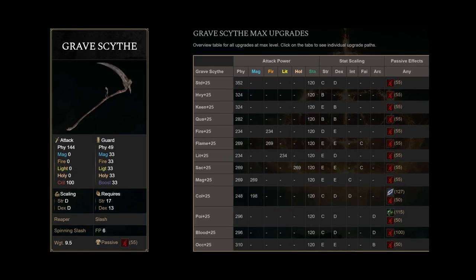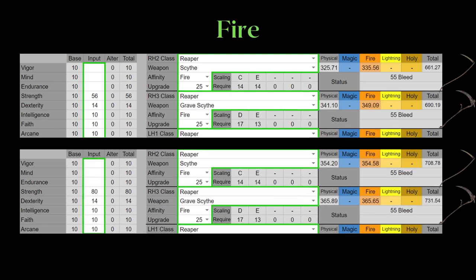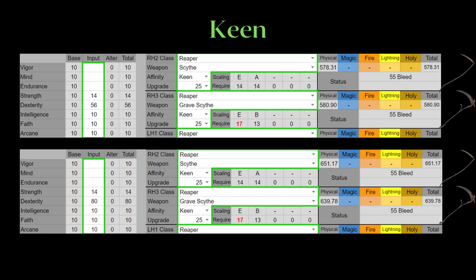Now moving on to the regular Reapers — there are only two: the Scythe and the Gravescythe. Remember that the big difference between these two Reapers is their heavy attacks. On the heavy infusion, the Gravescythe is the clear winner — for a tiny amount of length loss, we get a much higher AR with one potential stat point saved from investing into Dexterity. Fire infusion closes this AR gap a bit, but that's not an infusion I would recommend in general unless it's solely for PvE against monsters weak to fire. As for keen infusion, the Gravescythe is roughly 3 points higher in AR at the 56 Dexterity mark, but it has a higher strength requirement. I would just take the Scythe if you're going for a Dexterity build, as the Scythe scales better and beats the Gravescythe at the 80 Dexterity mark.